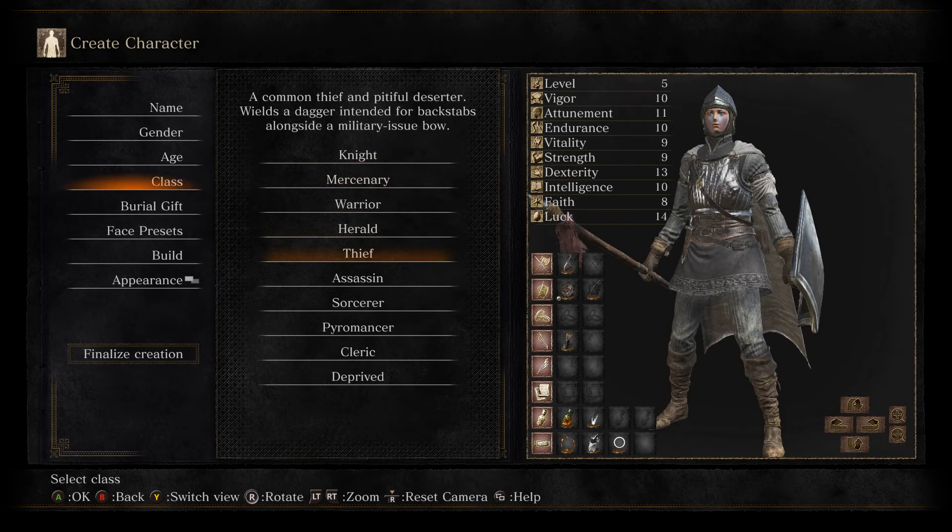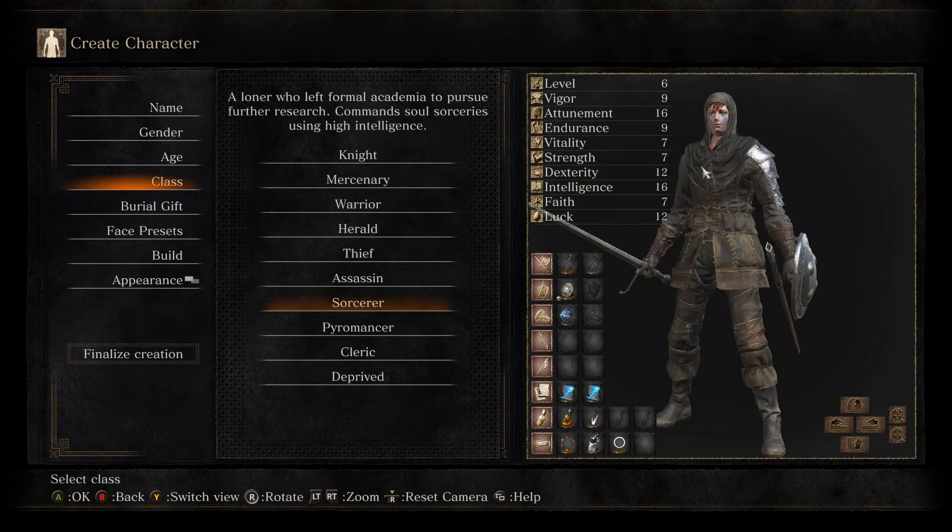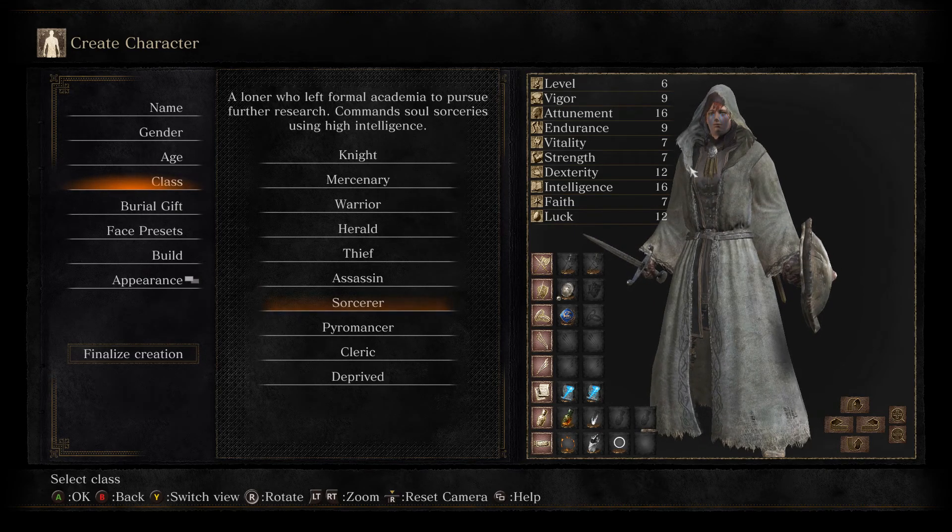Without a shadow of a doubt, the most versatile and majority of the time the best class to start out as is the Knight, which is exactly what we're going to be doing here. The reason for this is basically the luck stat — it's incredibly low, and the points you've got are useful for any kind of character build. Even if you want to be a sorcerer, you're going to put points into Strength because you're going to want to use a shield, and into Vitality to carry the weight of various equipment.